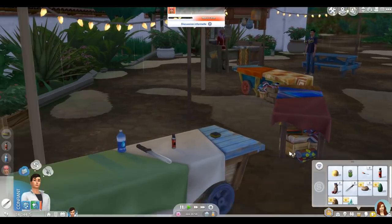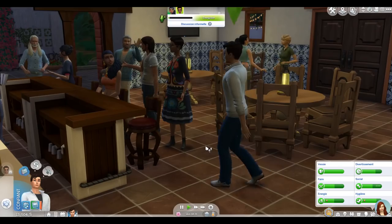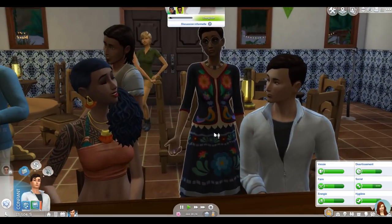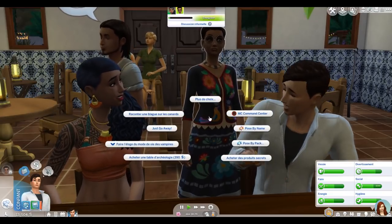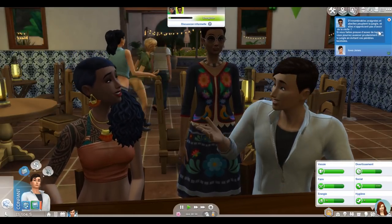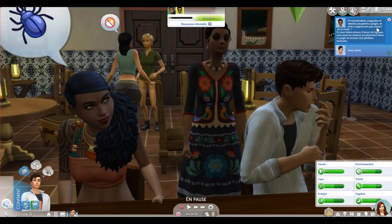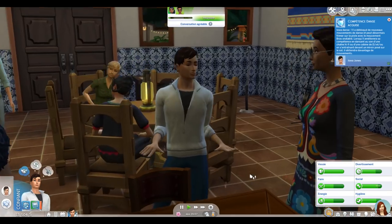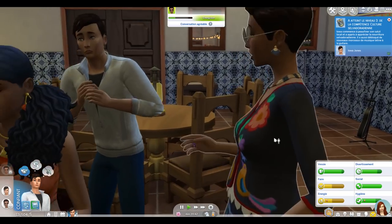On achète également de l'embouteille, le truc à chauve-souris vampire, une machette, et l'établi d'archéologie au marché. Iowa discute des traditions locales et du patrimoine local avec les gens du coin — plus on apprendra, mieux ce sera. On apprend notamment que d'innombrables araignées et abeilles peuplent la jungle. Grâce à Candela, Iowa monte au niveau 3 de la compétence de culture Salvadoradienne — excellent !